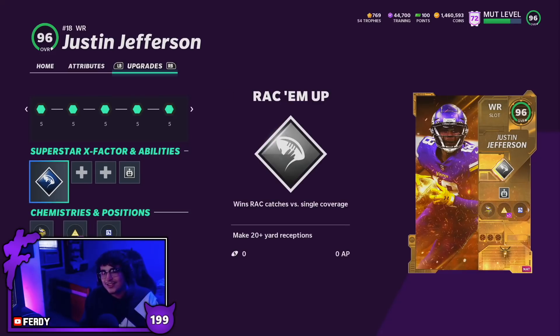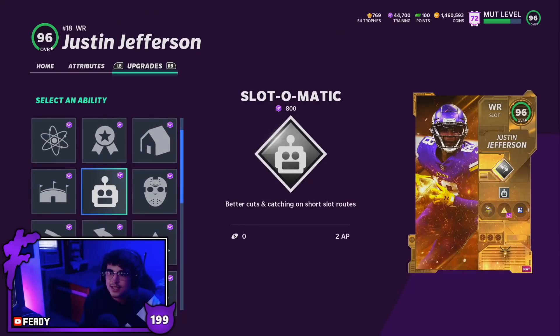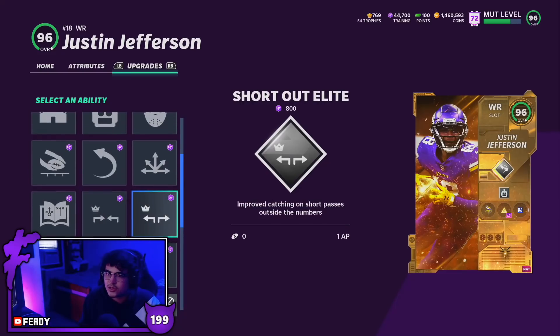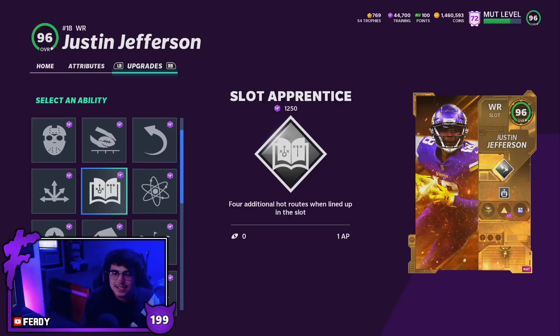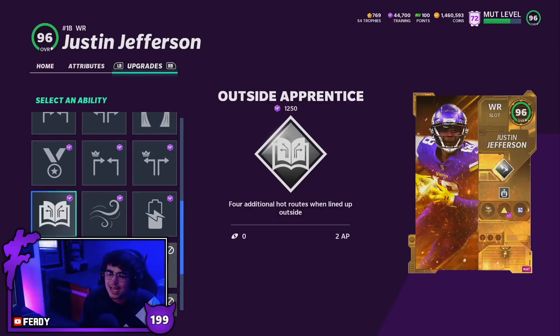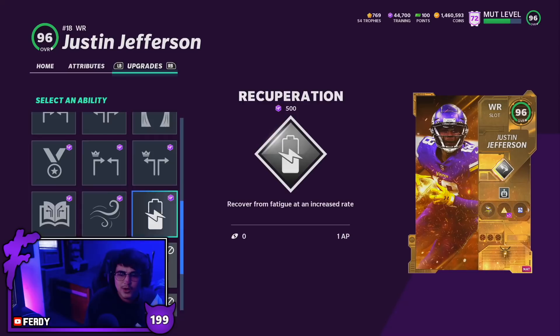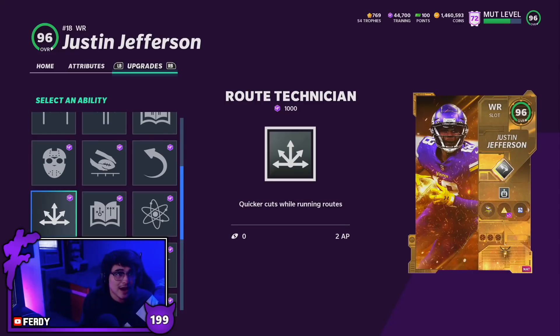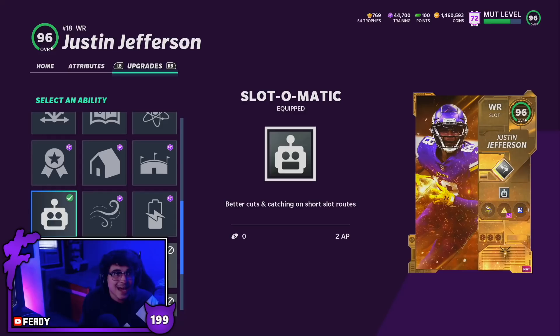He's a slot archetype in the X-factor slot. Today we're rocking with rack them up in the first slot. He gets slot-o-matic for 2AP, matchup nightmare for 2AP, route tech for 2AP, slot apprentice for 1AP, with mid-in and short-out and short-in as well — some pretty good first slot abilities. In the second slot we have mid-out closer, deep out, deep-in, return man outside for 2AP, second wind, and recuperation. In the third slot today we're rocking with slot-o-matic. Slot-o-matic is so good because unlike route tech — which only helps with route running and separation — slot-o-matic not only helps with separation, it also boosts his catching. It makes a huge difference. Slot-o-matic is definitely the better ability, and for 2AP on slot archetype wide receivers it is just so big.